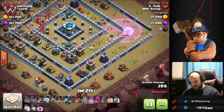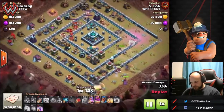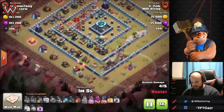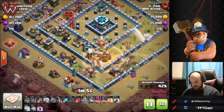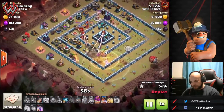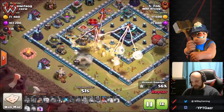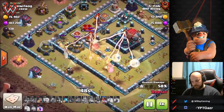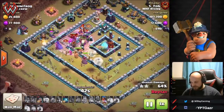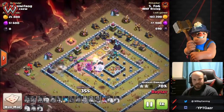Once the ring is broken, whichever way the queen goes, you send the hybrid with her. The queen goes left, finds the tornado trap, and the hybrid travels with the queen around the ring. The warden goes in with the hybrid along with the RC — drop the RC slightly offset. Everything starts working together, the heal spell gets the scattershot taken down. For the blimp, usually people drop it through the grand warden's ability, activating the ability just as the blimp reaches the town hall — that way air mines don't take it down first.